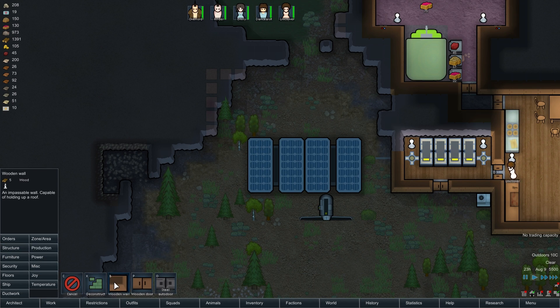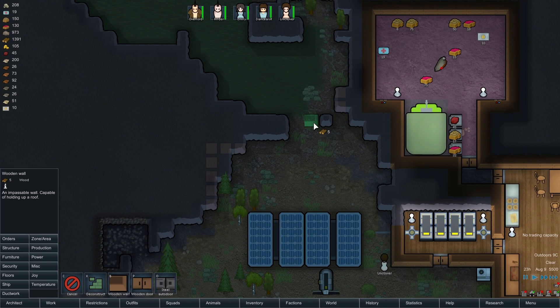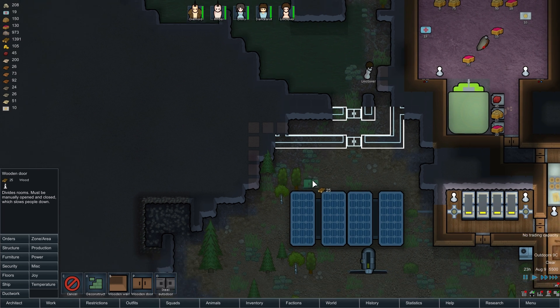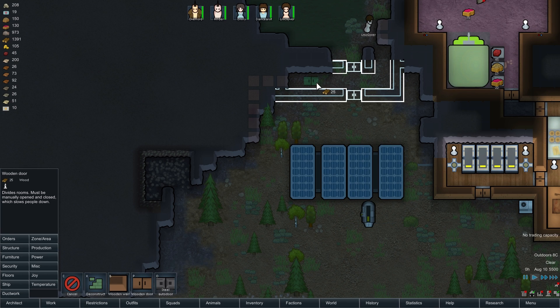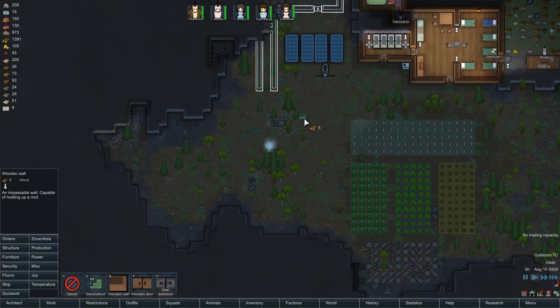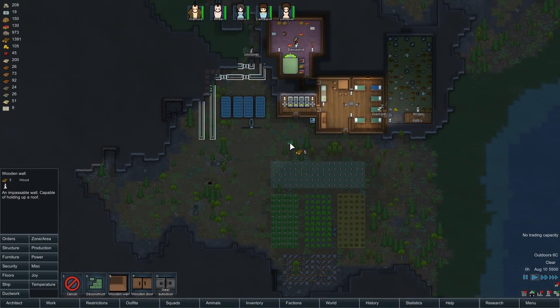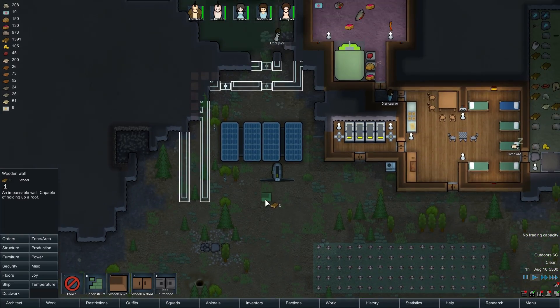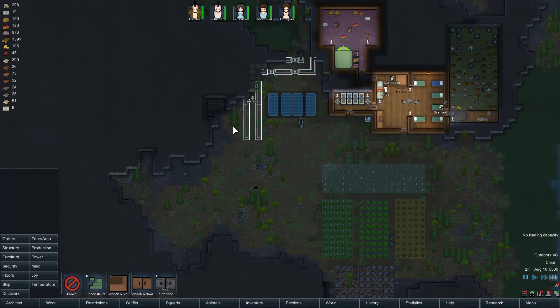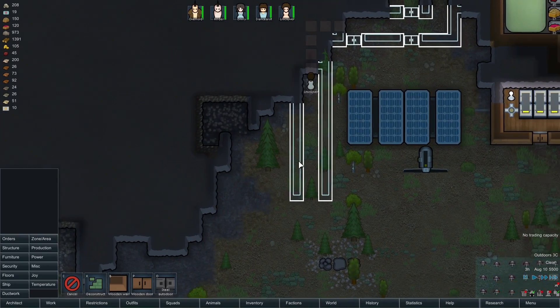Ideally I would prefer to use stone for this, but we don't really have that as an option yet. So we're going to build this out like this. We're going to get some wooden doors — these are very important. We'll get a wooden wall leading down, and we're going to have a kill zone. Ideally, we want it to be further away rather than closer, so if we set it up over here, the kill zone leads out into the rest of their colony.